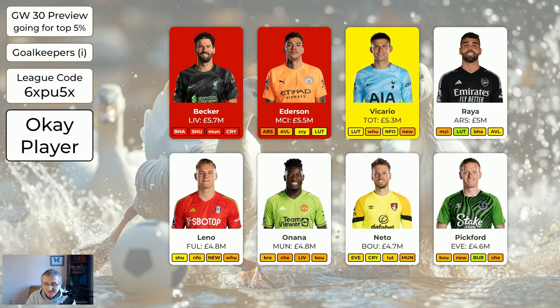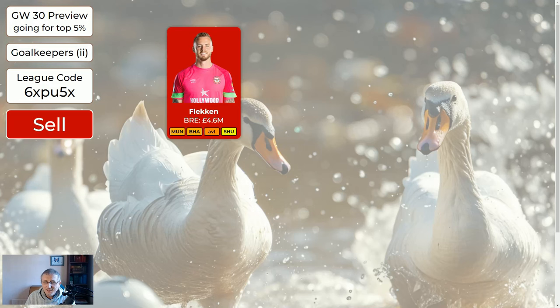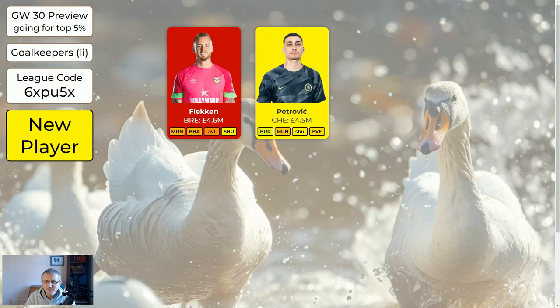For the cheaper keepers: Flecken is out. Petrovic is the Chelsea keeper and it looks like he's currently first choice, though we can't guarantee he keeps it. If he does get all the games, he'll be doubling in game week 37 and likely in game week 36. An advantage of Petrovic or Vicario is you should get two double game weeks — 36 and 37.